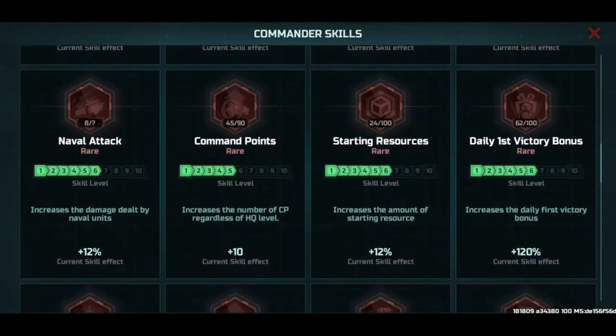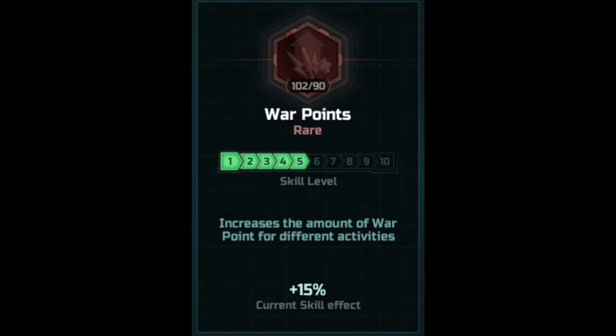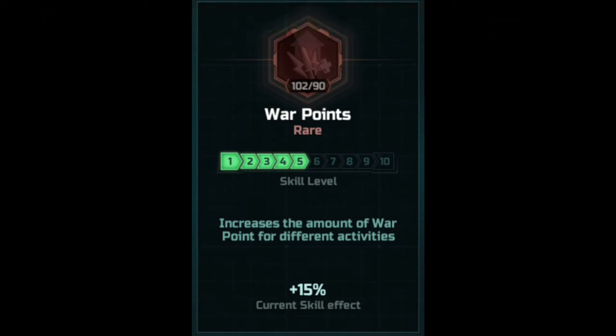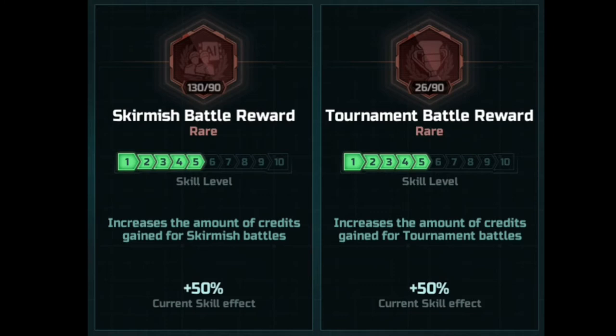War points increased — this gives 15% more war points for different activities, so instead of doing more battles to reach the war point limit, you need a little bit less. It makes you game less if you're really going for war points. Then there's skirmish battle reward — plus 50 credits, which is a lot. And tournament battle reward also gives an increase of 50 credits. Upgrade these skill cards as soon as possible if you're going for the green.